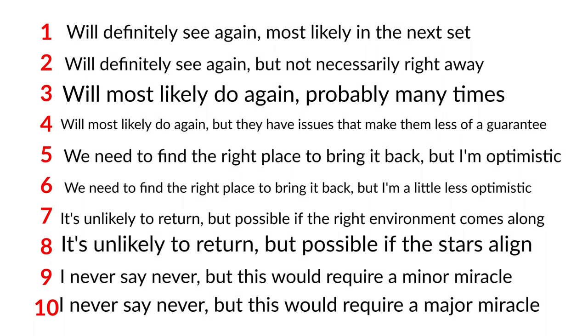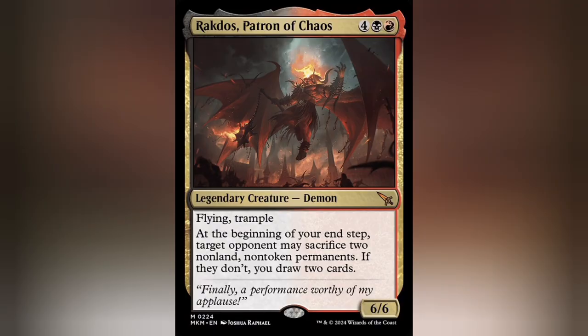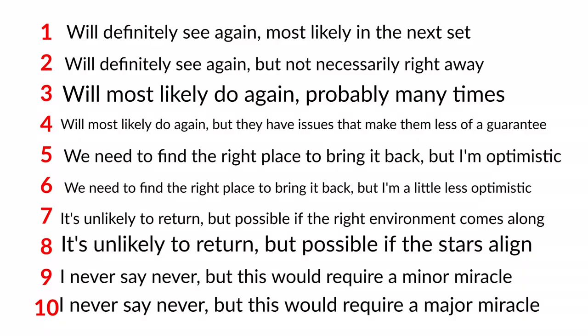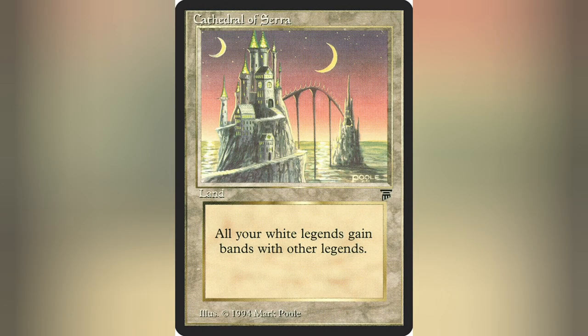On this scale, mechanics are ranked from 1, which is very likely, to 10, which is very unlikely. You have mechanics like flying and artifact creatures that sit at 1, so they are mechanics that we will definitely see again, and banding sits at 10. So, never say never, but this will require a major miracle. Bands with other sits at 11, which is a definite never, which I'm not sad about because it's a lot more limited.